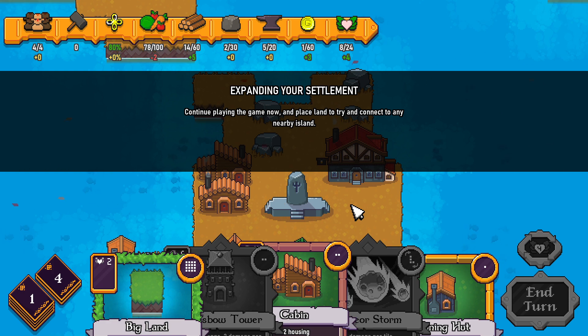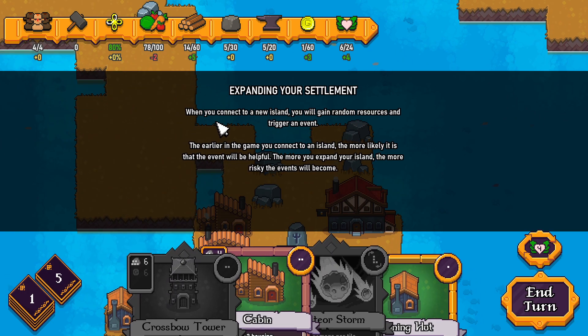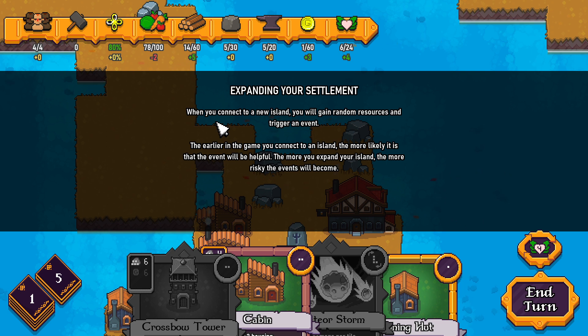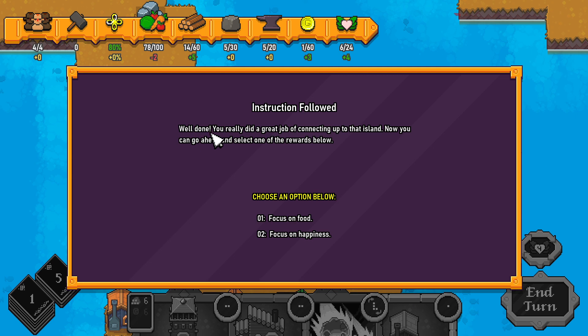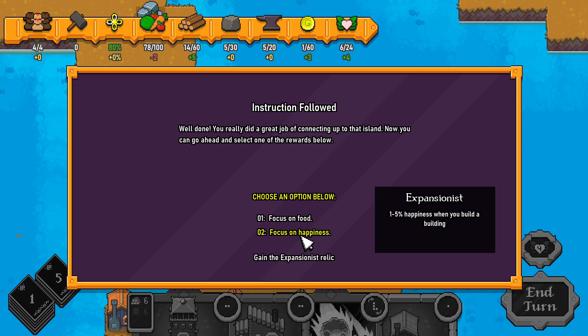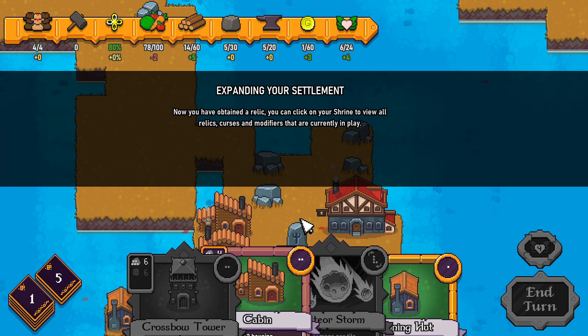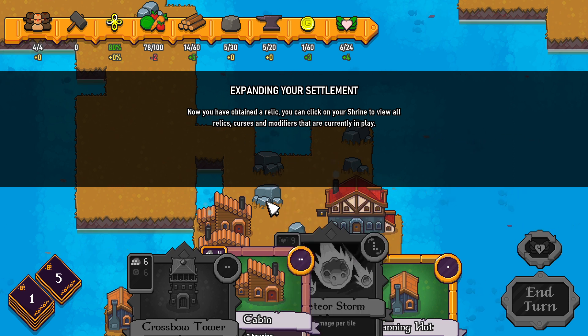Continue playing and place land to try and connect to any nearby islands. When you connect to a new island, you will gain random resources and trigger an event. The earlier in the game you connect to an island, the more likely the event will be helpful. The more you expand, the more risky events become. You've connected — now go ahead and select one of the rewards. Let's focus on food.